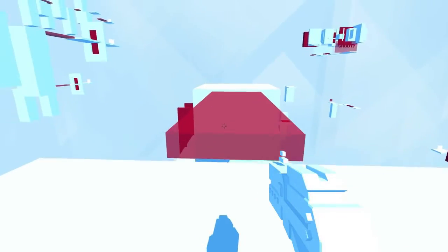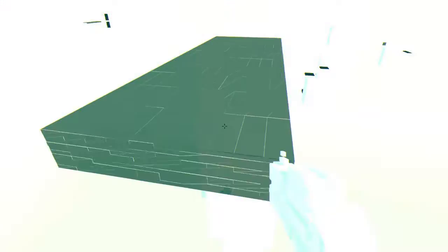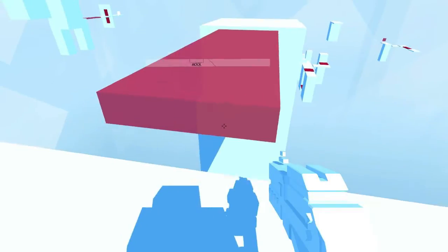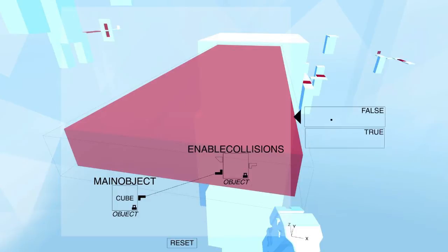I guess I'm supposed to go through this portal. If you can tell, it's kind of see-through, which means I can fall through it. Obviously we need it to be a platform, so we need to enable collisions on here and set that to true. It's a programming terminology — if you don't know that much about programming, this is going to be confusing. If I set it to false, enabling collisions being false, it's still going to fall right through it. We want to enable collisions, set that to true. It becomes non-see-through and I can walk across it.